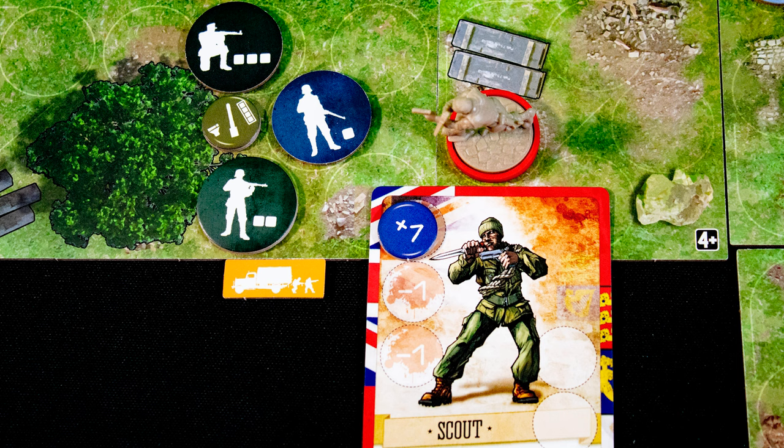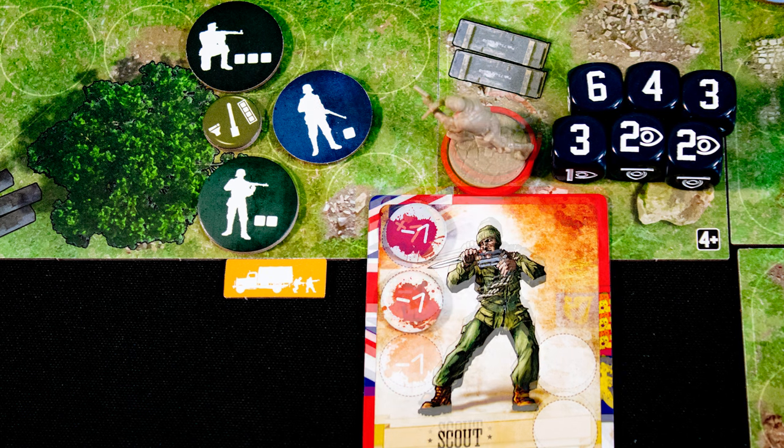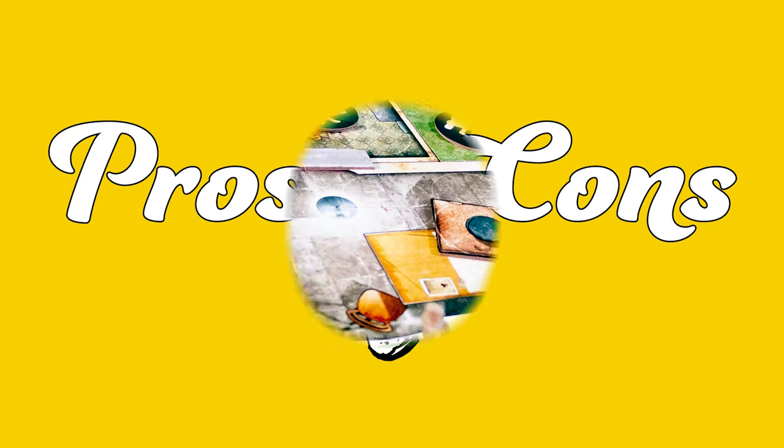Then all enemies move based on the direction shown on the event card. If they come across a revealed commando, they will attack, rolling the number of dice shown on them. Each hit does a wound, and each wound reduces the number of actions a commando can take. End the mission by completing objectives and escaping into a tunnel.